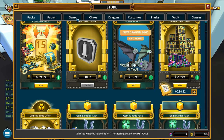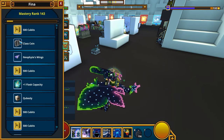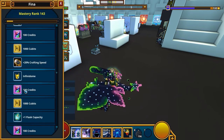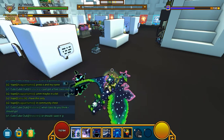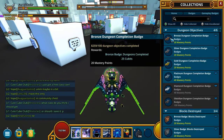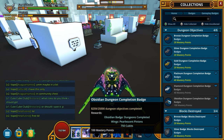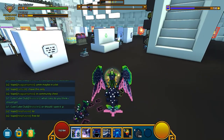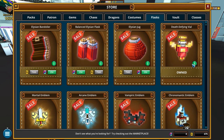Whenever you gain mastery points starting from the beginning, you're going to get qubits — 1,000, 2,000, 3,000, about 5,000, 6,000, 8,000, 10,000, and so on. You get quite a bit. In addition to that, if you go into your badges for gameplay badges, every badge here gives 25 qubits, 100 qubits, 250, 350, 500, 750, and it goes on for all of these. The first thing you do with those qubits — you absolutely need to go into the flasks page and purchase the Death Defying Vial.